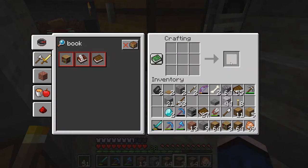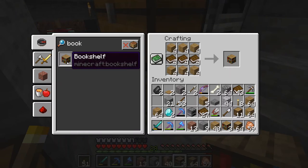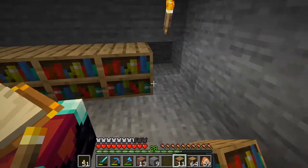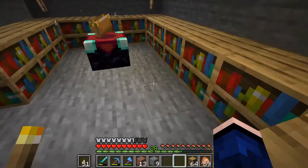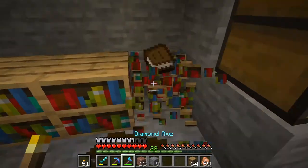We need 12, now 15 bookshelves — there we go. So we are going to be able to enchant down here too. That's the whole point of bringing the enchantment table down here so we can do level 30 enchants.